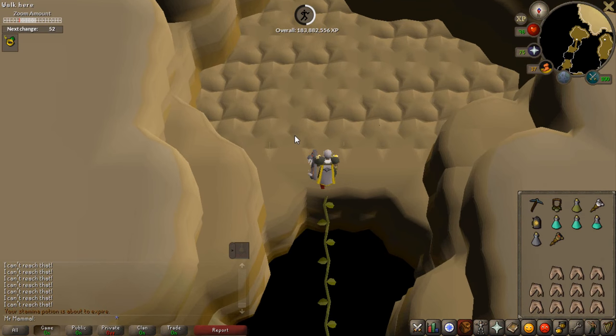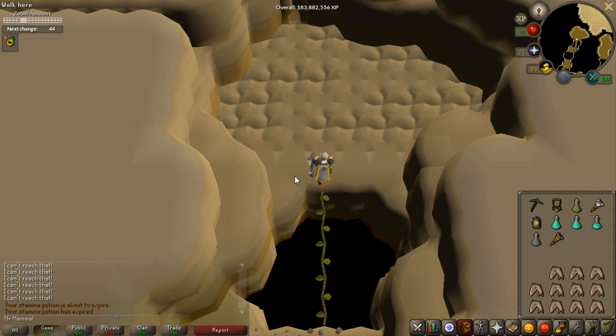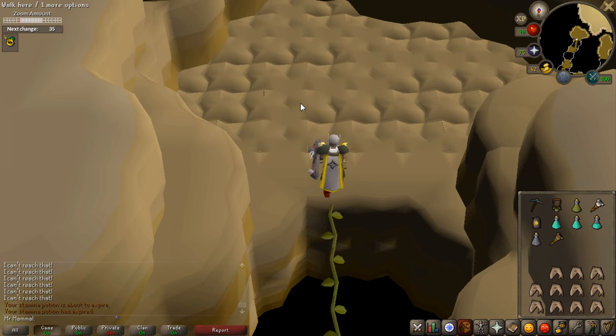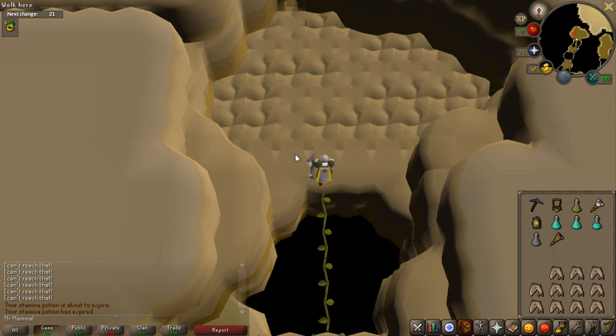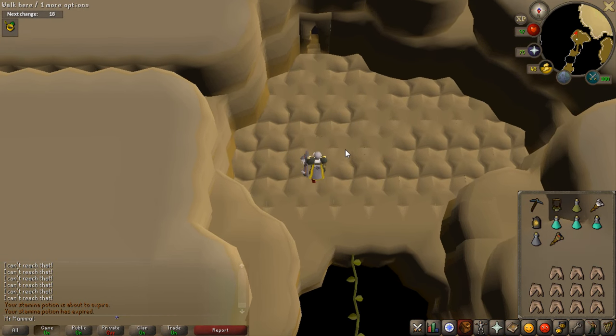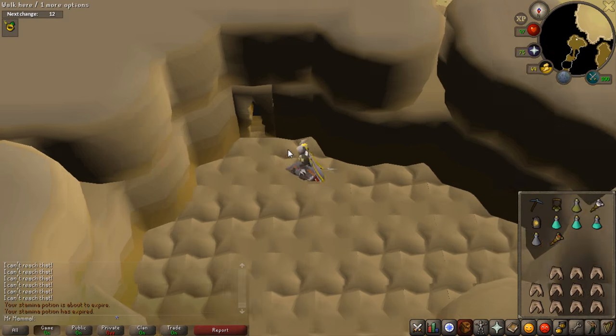Some people might panic and run across this section, but if you look carefully there is a clear path. Watch my mouse — see how the path my mouse went along has these lighter shades on the ground? That shows you what parts you can walk on and what parts you can't. If you walk on the wrong part you're going to fall. But it's really easy to see if you actually just look at it.